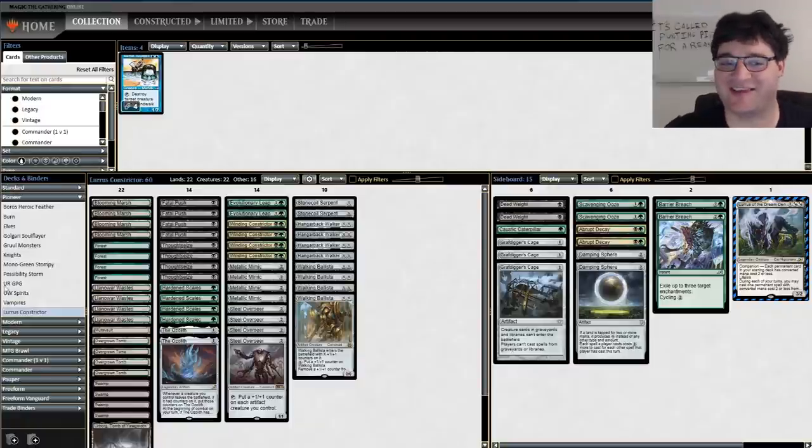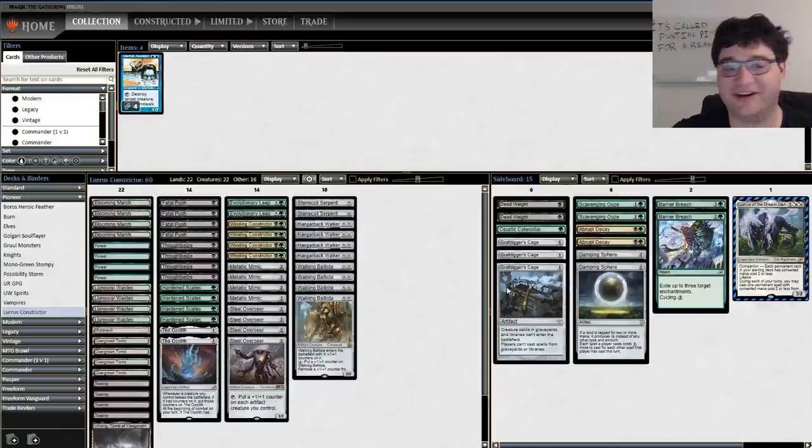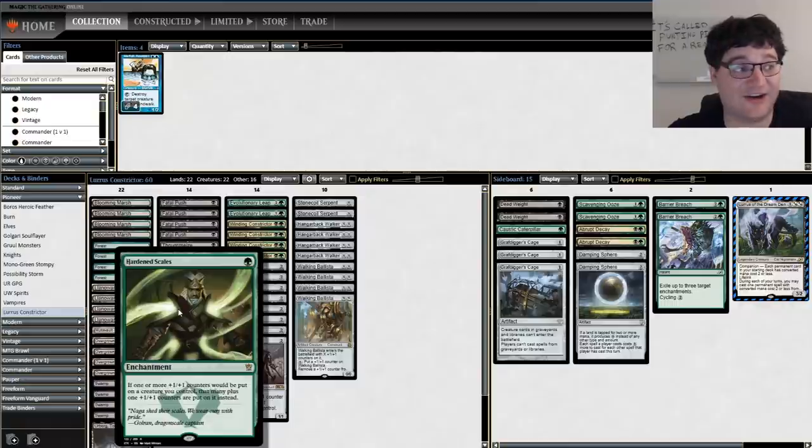You might also know this deck as Hardened Scales. This deck has some new stuff from Ikoria that I think is worth talking about. We just can't get to this soon enough: The Ozalith! This card is nuts. Whenever a creature you control leaves the battlefield, if it had counters, put those counters onto the Ozalith. I just know that it's a pretty neat card for this deck. At the beginning of combat on your turn, if it has counters, you can put them all on a target creature. This is pretty sweet, and this deck is full of counters. This could be the new form of the Hardened Scales deck.